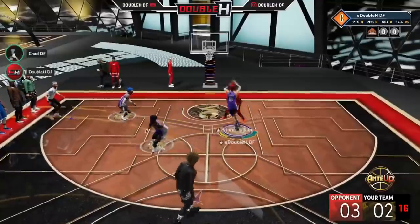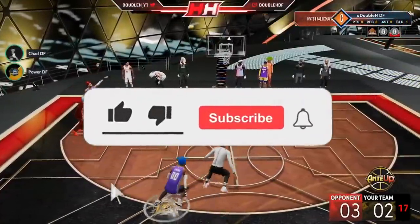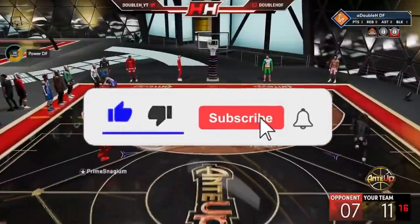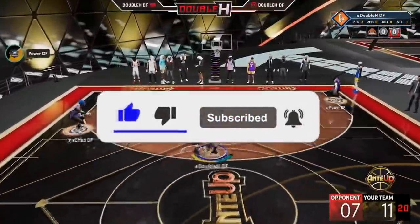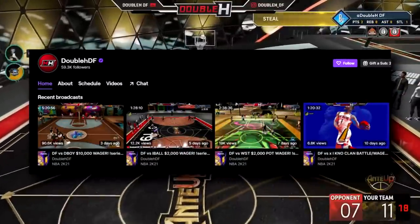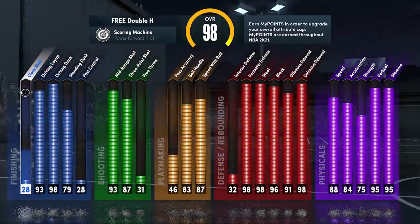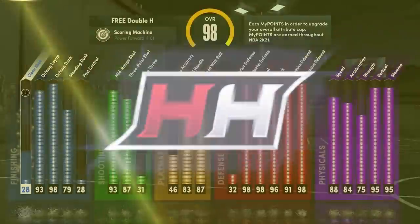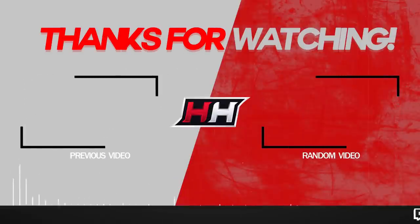If you have 28 defensive badges with a 99 steal, 97 block, and 99 perimeter defense, it's going to make life so much easier in next gen. It's going to make you a better player, make you win more games, and make the game easier in general. If you enjoyed this video, drop a like, subscribe if you're new, and let me know what you think of this build. I'm just giving y'all my build because a lot of you guys have been asking for it. It's been your boy Henry, aka Double A's DF — I'm out. Peace.